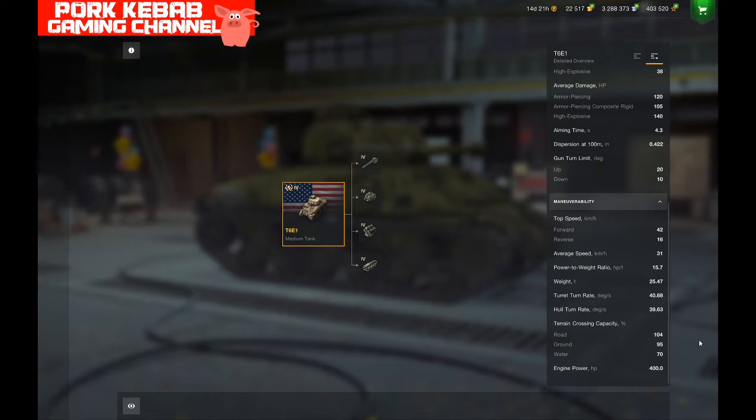Regarding speed: the engine is 400 horsepower and the power-to-weight ratio is 15.7 horsepower per ton — nothing spectacular. The average speed is 31 km/h, but usually it's about 20–25 km/h in practice. It's a very slow starter, so not much speed and not much damage.